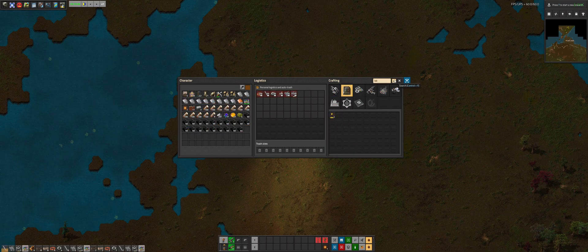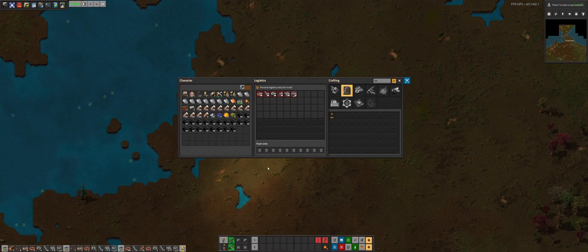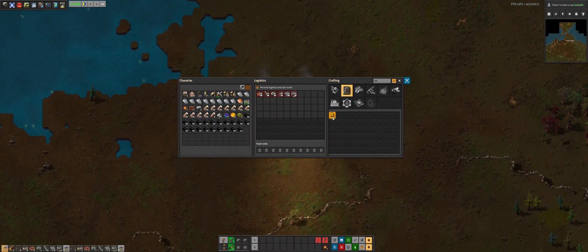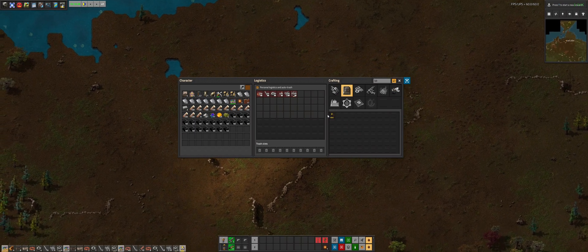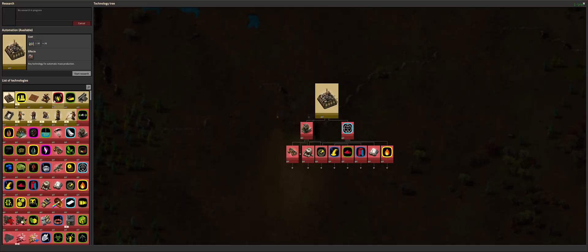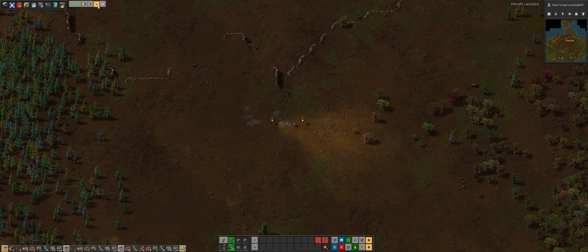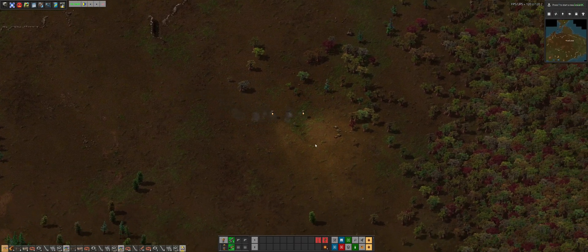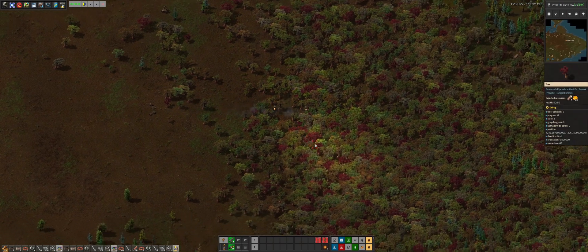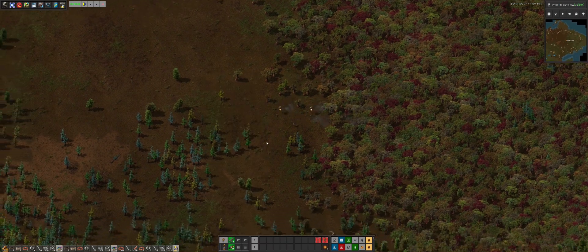Otherwise, to do research we need a lab, which we have enough for one. Let me undo it — it's going to take a while. I'll just reserve the lab. I realize we need a lab to do our research, and the first thing we're doing is researching gun turrets. I said I wasn't going to sweep the whole island, but I'll sweep to the right just a little bit, and I see nothing there. I'm going to go back to the base and wait for the lab recipe to finish.